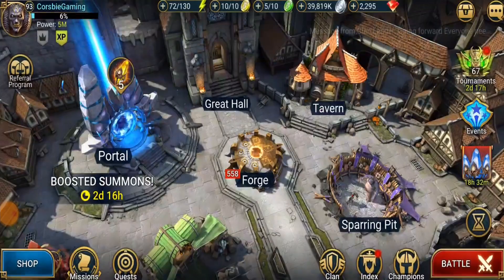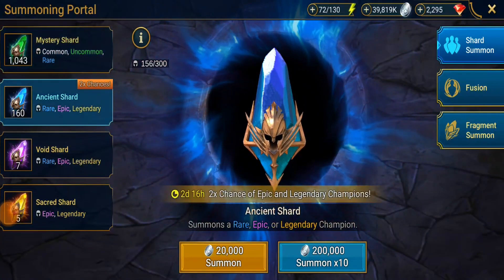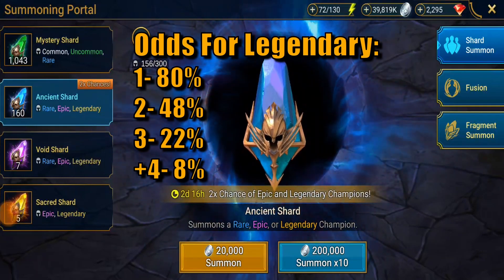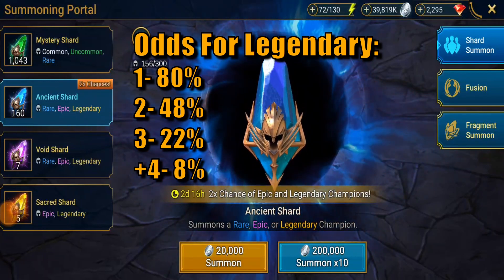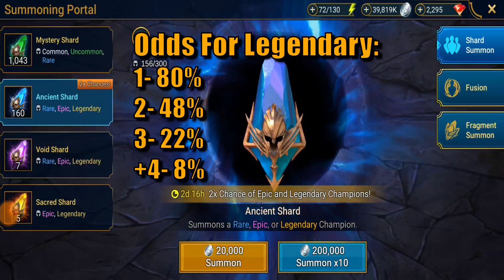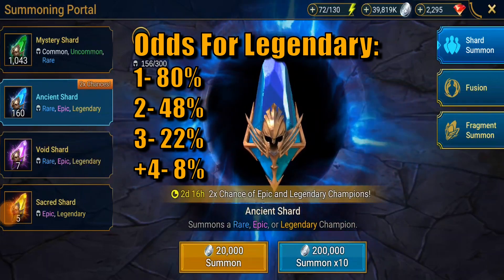Alright, we're gonna jump over and get these shards going. So I got 160 — my odds for getting a legendary: for 1, it's 80%; for 2, it's 48%; for 3, it is 22%; and for 4 or more, it is going to be 8%. So we're hoping for 2. That's my goal.